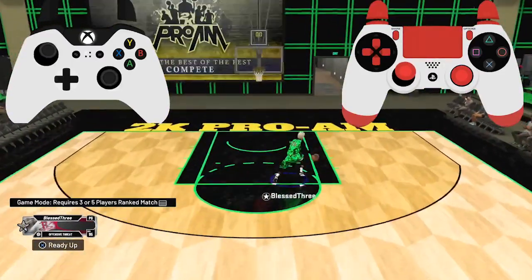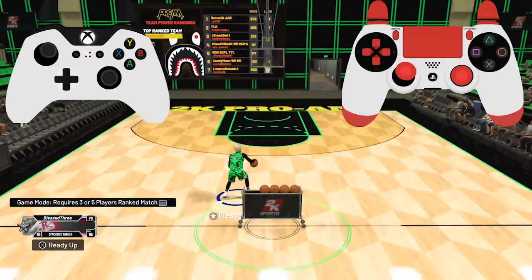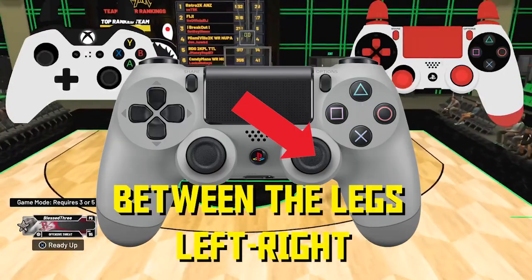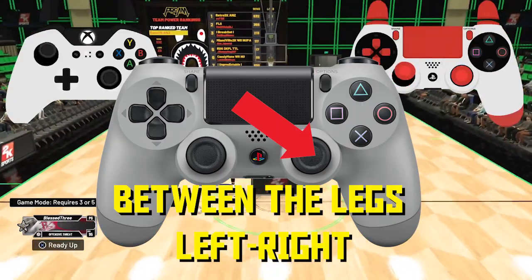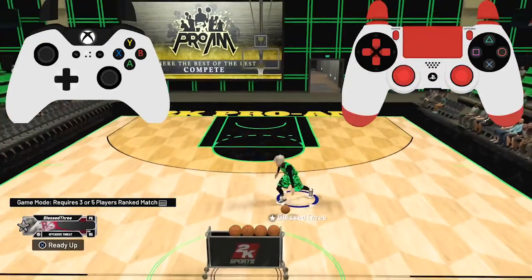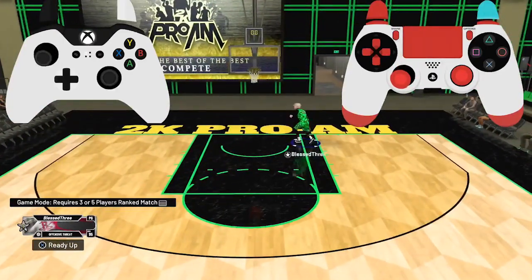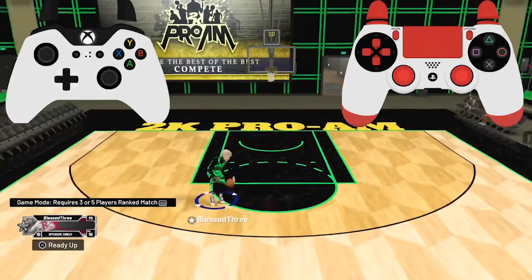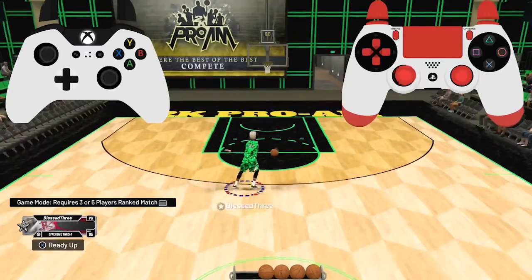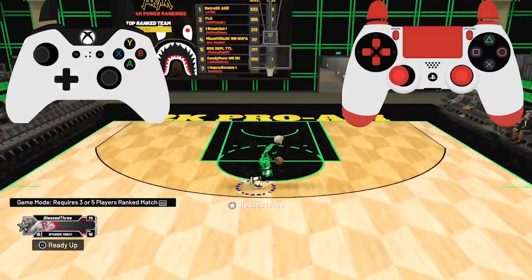Very simple. It's literally just flicking diagonally down one way, boom boom boom boom. I'll put visuals on screen showing how to do it. If you're still confused, you should not be at this point. On the court, between the legs — very simple, not hard to do. It's unrippable, you can go crazy with it. That's all you need to know. It's been your boy the prince, your favorite African iso god on YouTube. Peace.